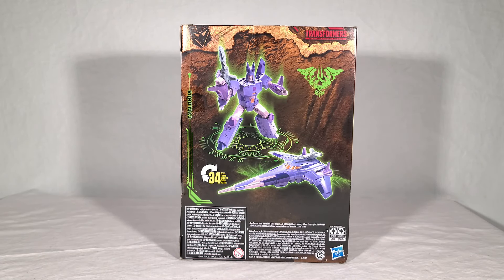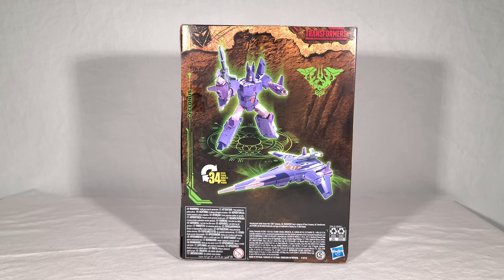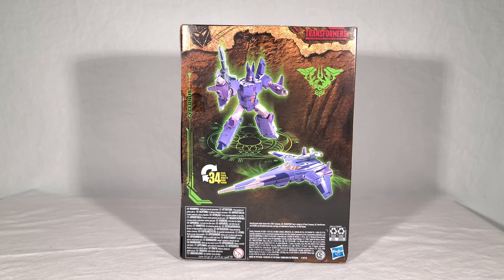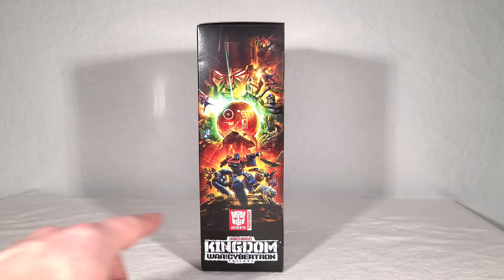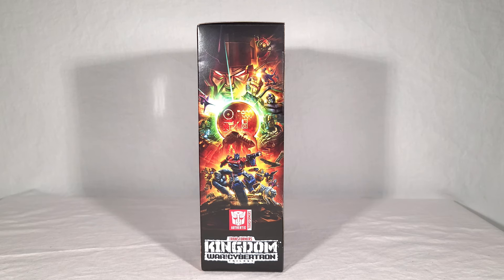On the back here, we get the two renders of Cyclonus in his robot and vehicle modes. It takes 34 steps to transform, so he's pretty decently complicated. You can see his little city badge thing here, which really stands out in that vibrant green. And you can see a Decepticon cave drawing right here on the top of the back of the box. There's a really cool Kingdom side panel, and I want to point out — I just recently did a review for the new Buzzworthy Bumblebee and Spike, and we were speculating whether or not that Bumblebee was supposed to be part of Kingdom. I'm pretty positive this drawing of Bumblebee here is the exact same one used on that packaging.